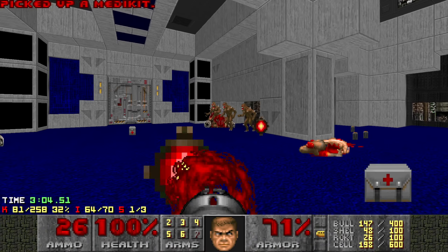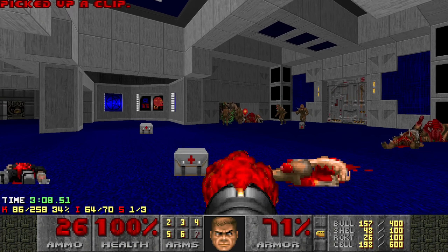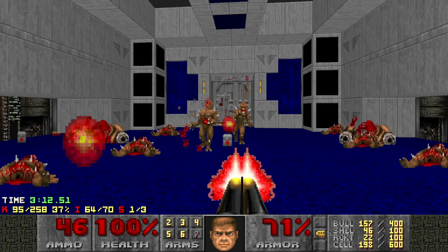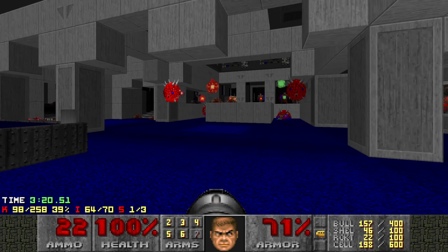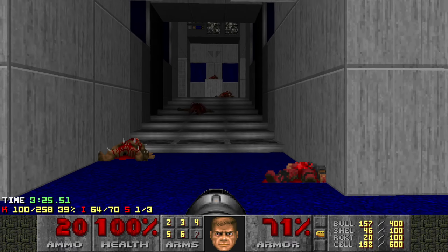Alright, I like to grab the yellow key card and just get the heck out. Too many enemies coming in right there. Better to take care of them down here - you got more space, more health, and more hiding spots. Also, when you run through like that, you should get plenty of infighting, which is what we love here on Fast Monsters.